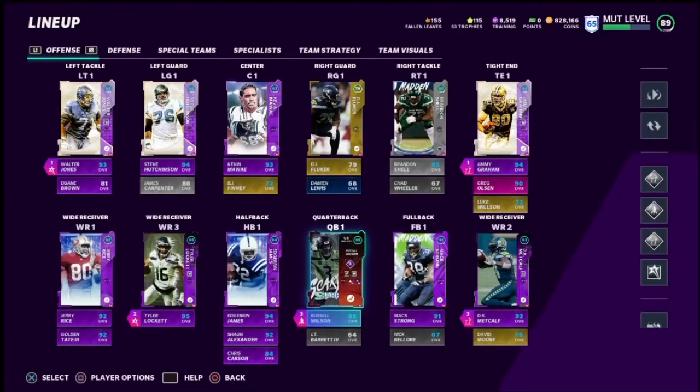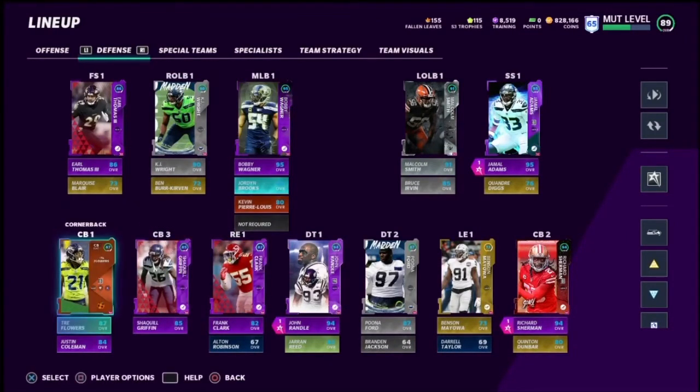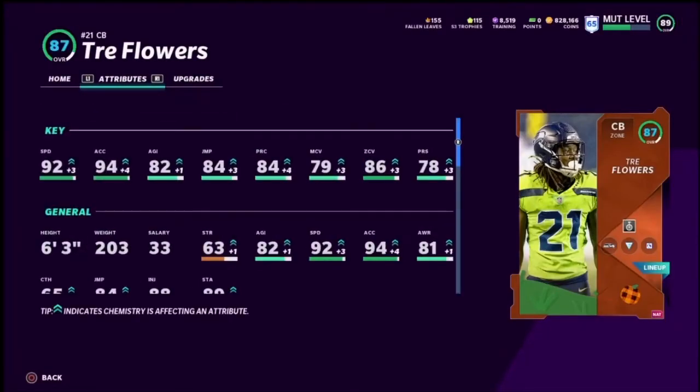We have a really, really good upgrade in the last two Team of the Weeks. We've had two upgrades for the defense, which is really good. And this is Trey Flowers right here — tall, fast, long corner at 6'3" with 92 speed, right now without max-out Sprinter. 92 speed, 6'3", 94 acceleration.